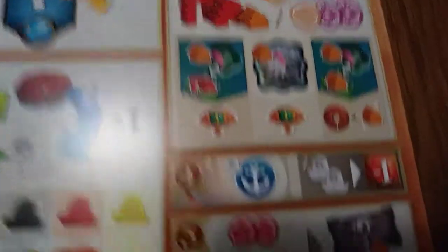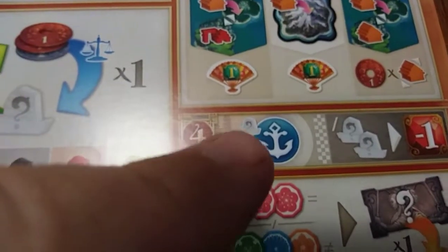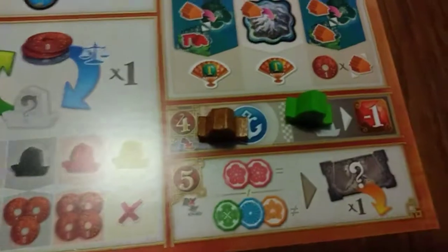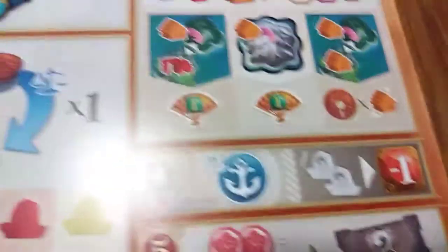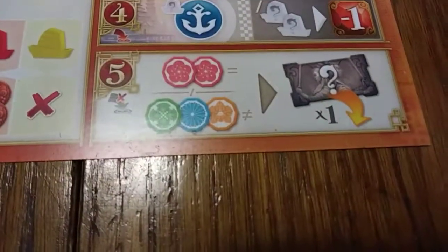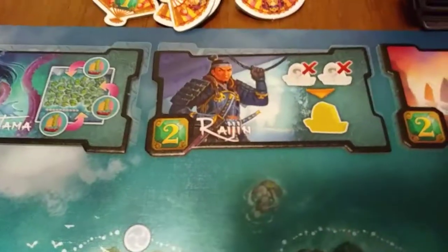That would be my play for step three. For step four, any excess ships go to my harbor — I can keep one; anything beyond that slides to the penalty zone. For step five, I can purchase a specialist with my culture tokens. I need either two of the same or three of any kind. I have at least two matching, which is more efficient, so I can cash those in on step five and choose which specialist I want.